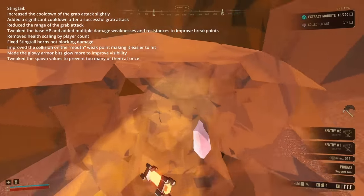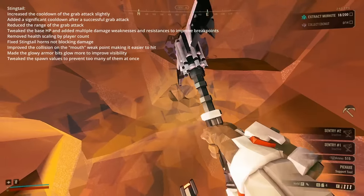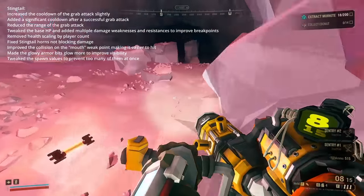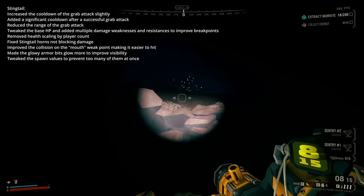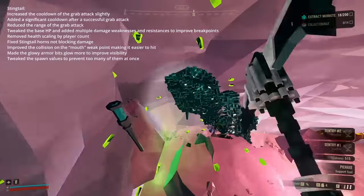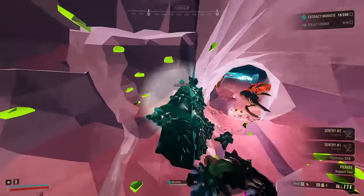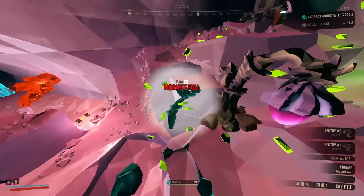The Stingtail also got a pretty big rework. They've had their health massively reduced, gotten some vulnerabilities, and have also gotten a ranged nerf and a cooldown nerf to their grabs. Now, in my opinion, these are all fine, but they haven't addressed the intrinsic problems. In fact, they're probably a little bit too much when it comes to health, as I've seen some people talking about. However, this method of balancing by Ghost Ship is intrinsically feast or famine.